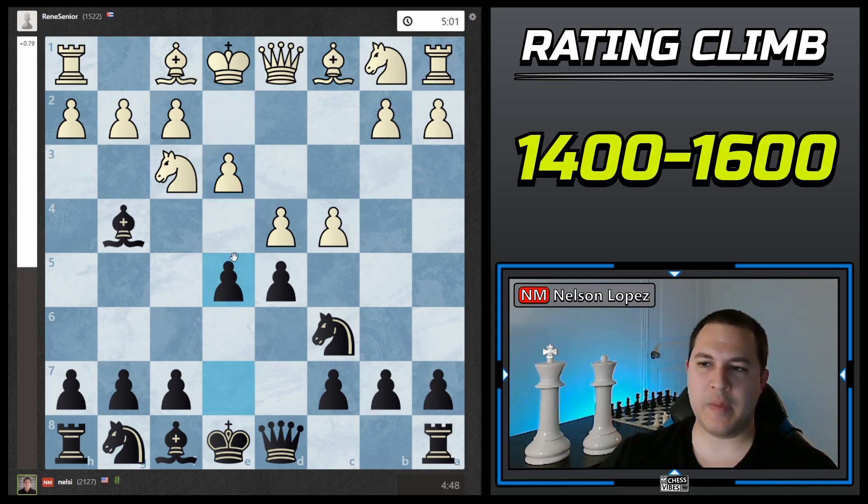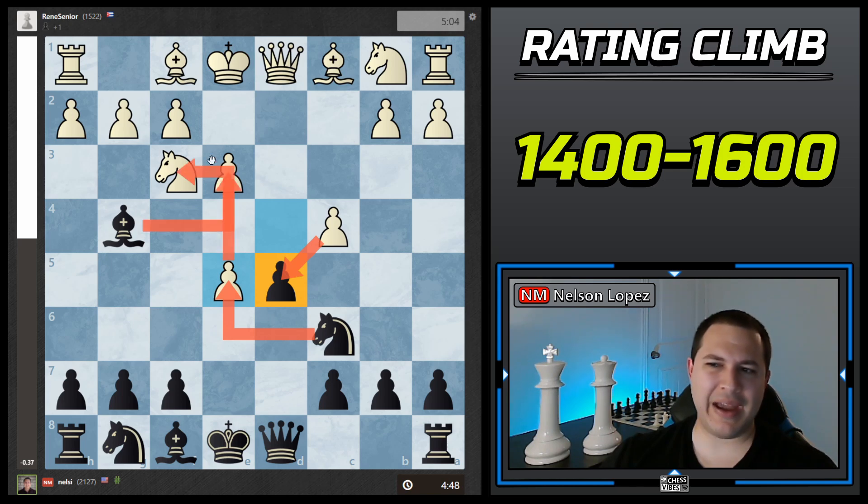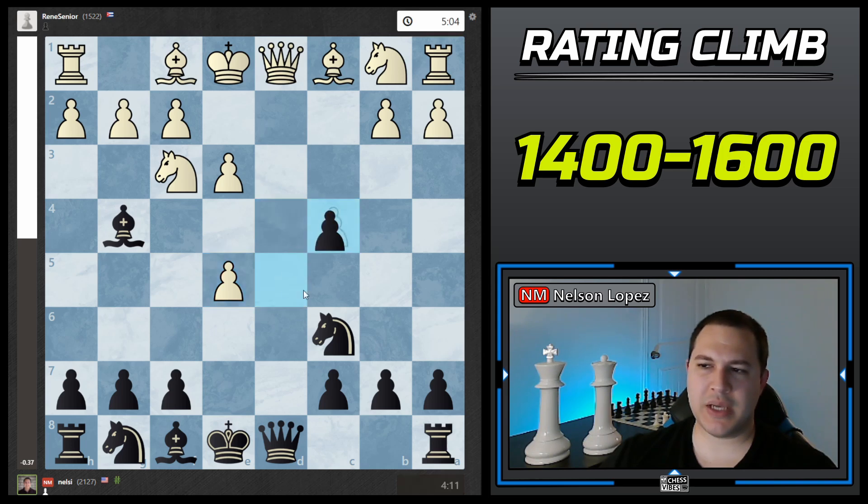I played e5. The point is I'm taking advantage of the fact that the knight is pinned — if he takes back, I can recapture with the knight. It also lets out the bishop and fights for d4, so it's a good solid move that does a lot of different things. He did capture. My initial plan was to recapture with the knight, but then he can take on d5 and I'm losing that pawn. So I decided to take on c4 instead, threatening to trade queens.